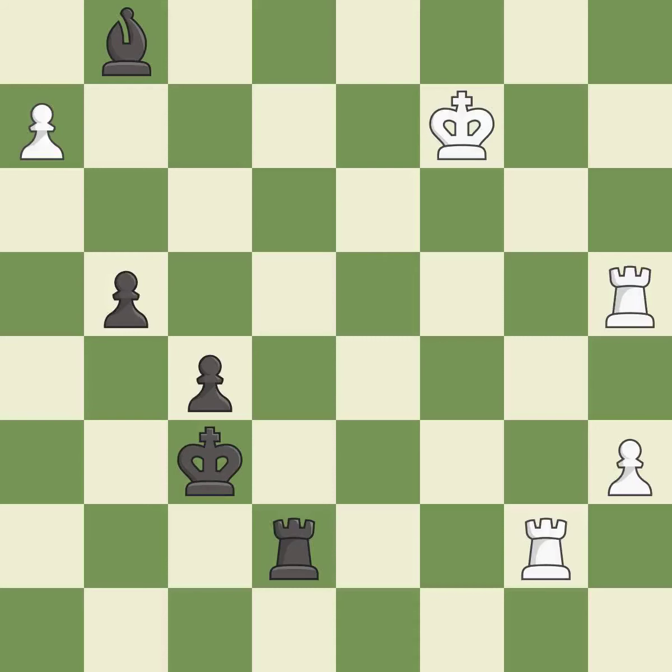This permits the opponent to fork pieces — it is a mistake. This threatens to fork pieces — it is a miss. The passed pawn moves towards its goal. This threatens to win a rook — it is good. There were worse moves, but also something much better — it is an inaccuracy.